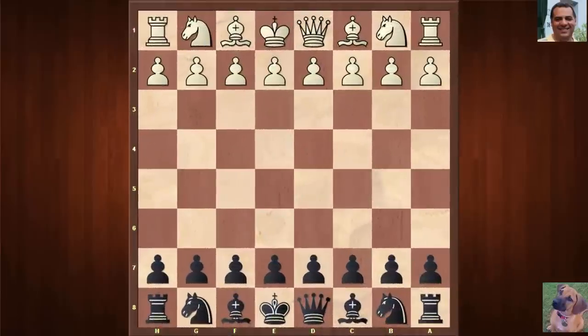Today's notable game is another classic Bobby Fischer game. It was played against Wolfgang Unziker in the Varna Olympiad final of 1962.